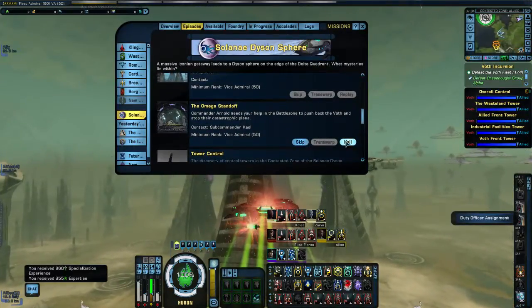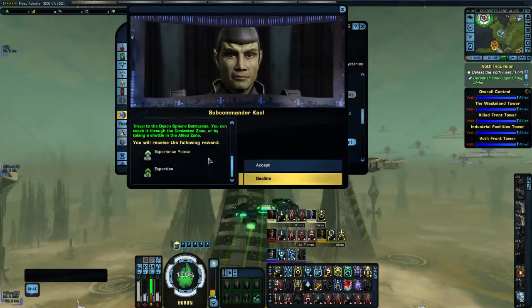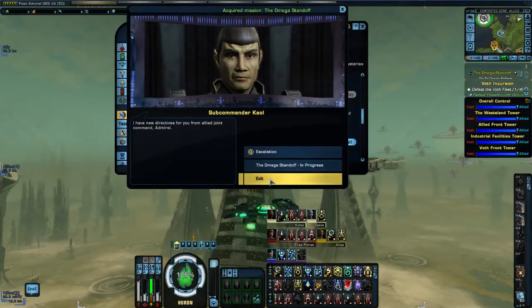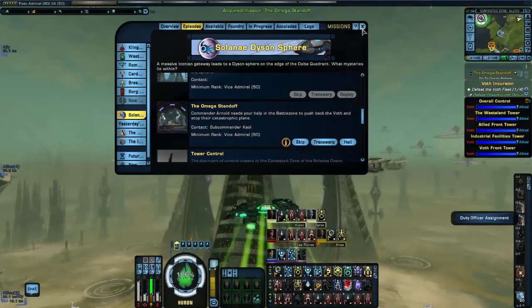Contested zone — Omega Standoff. Let's get this mission. It says: travel to Dyson Sphere Battle Zone. You can reach it through the contested zone or by taking a shuttle. So this is going to bring us to the battle zone.